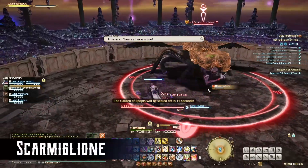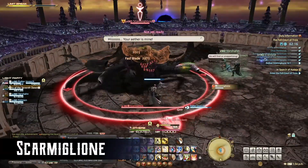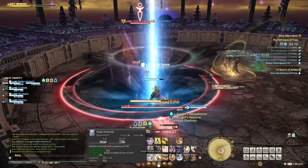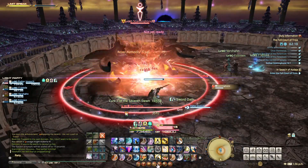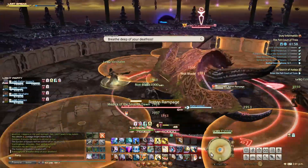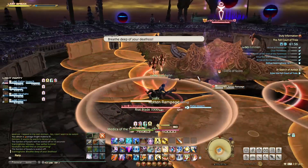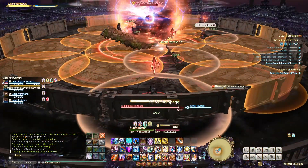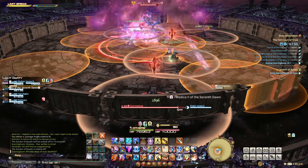The third boss is Skarmiglion, familiar from Final Fantasy IV, as is the music and name of this dungeon. He opens with Cursed Echo, which hits everyone for moderate damage and applies a bleed. Just as the bleed wears off, he'll cast Rotten Rampage. This puts circles randomly all over the place and spread apart markers on every player. There are many gaps between the circles — just stand in one that doesn't have another player nearby and you'll be fine.